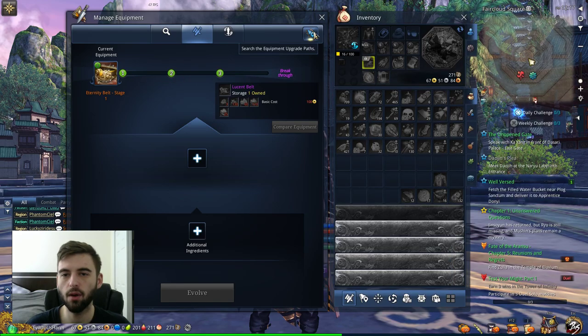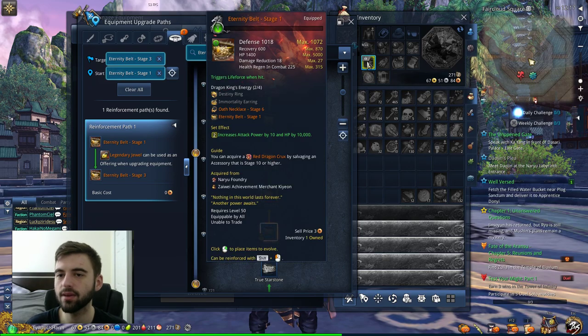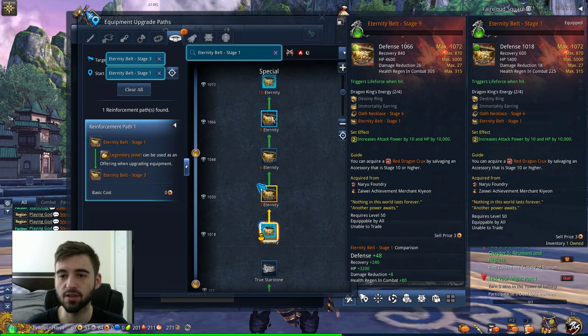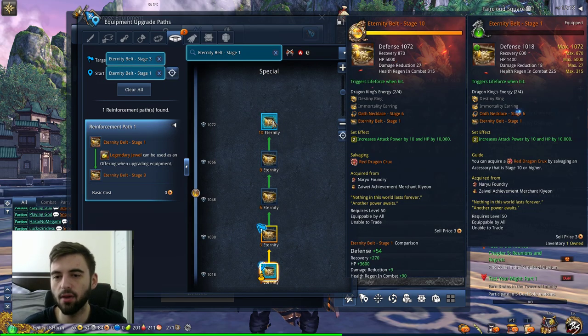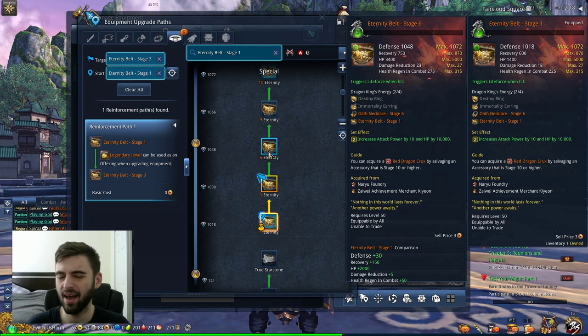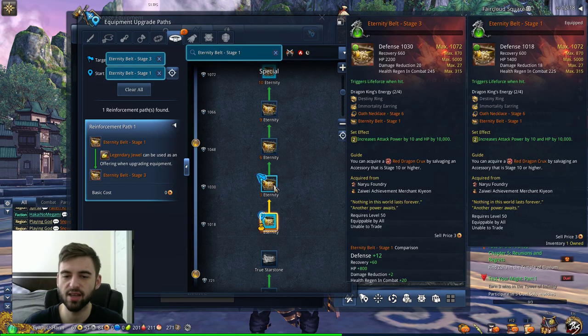The belt is a nice little item, although it's really not too much of a priority for upgrades. Once you get the belt to its first stage, as long as you're not tanking anything, you only need it for that life force recovery effect. Life force gives you basically instant healing when you get hit, with a 30-second internal cooldown. As you upgrade it, each stage increases that life force boost a little bit. So if you're iframing correctly and you're not tanking, you don't really need to upgrade the belt much. If you are tanking, you'll want to upgrade it for the life force boost, which I think caps at stage 6 just like the Oath Necklace. Belt drops from Naryu Foundry. Just have it to get the 10 AP bonus from the set boost, as well as 10,000 hit points.